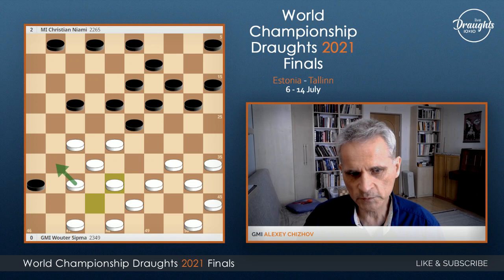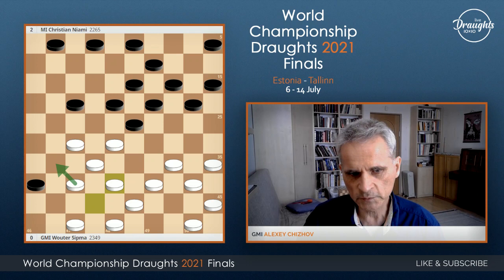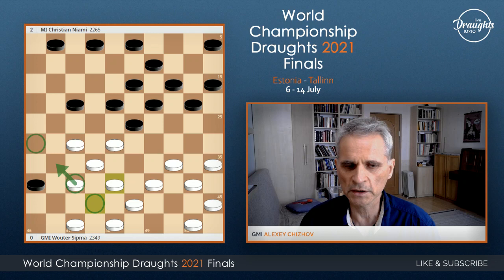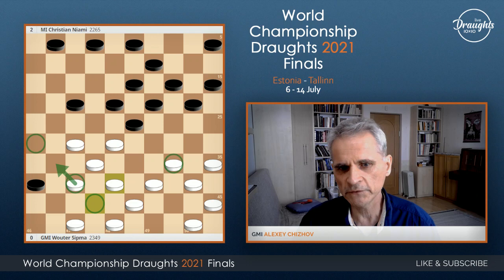Also important to see that this move is preparation for the movement of piece on 37, which will go to field 26. Field 26 has special meaning in the classical type of position. It's really good to occupy field 26, and also field 25. These are key fields in the classical type.